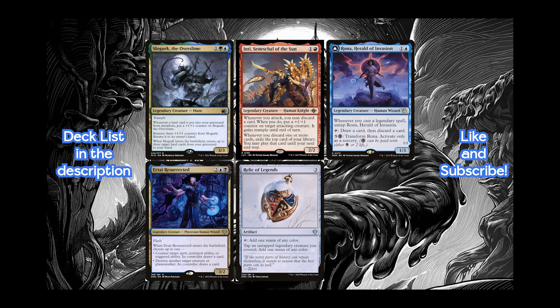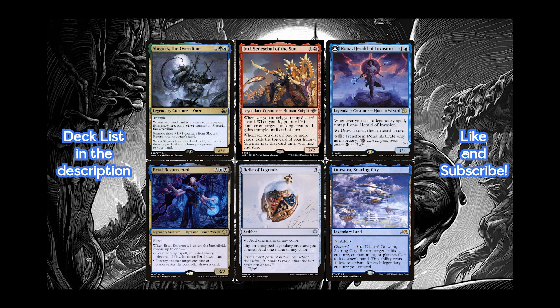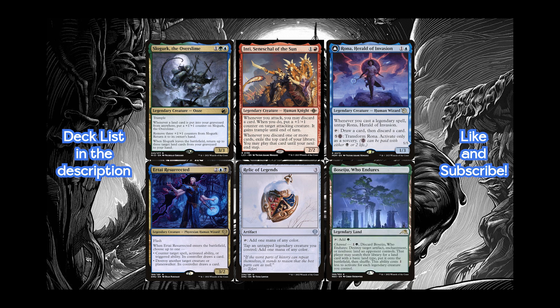The final key piece of the deck are the legendary channel lands. We run 4x Otawara, as well as Takenuma, 2x Sokenzan, and 1 Boseiju in the main board alongside 1 in the sideboard. These all provide tons of value, especially when we have 3 or more Legends on the field, where most of these will only be costing 1 mana.